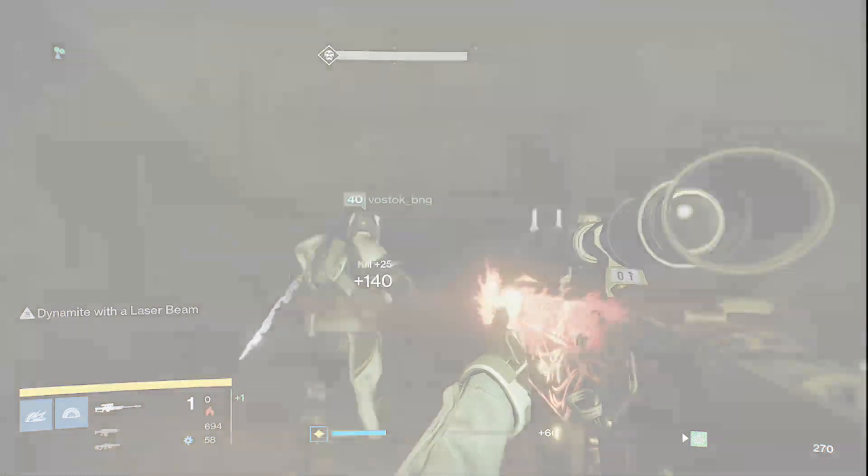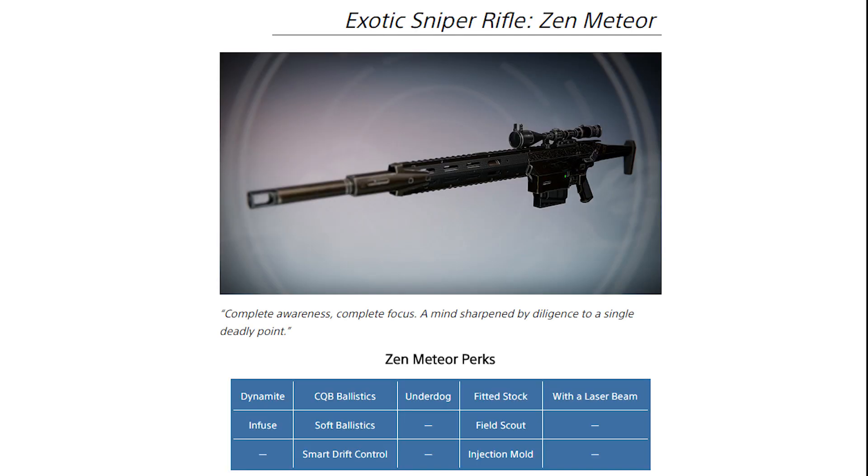Your final column of perks includes Fitted Stock, Field Scout, and Injection Mold. It sounds like an obvious choice to go for Injection Mold at first, but given the amount of ammunition on this weapon it might be a similar case to Snapshot on The Chaperone — Field Scout may not be a bad option. Sniper rifles did get their ammo reserves nerfed quite hard, and Field Scout maximizes ammo reserves. That's going to really help you out, especially since there are only three rounds in this clip.